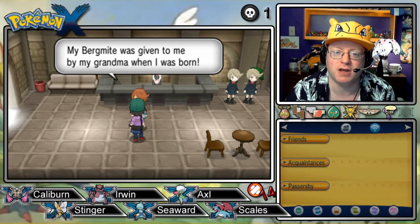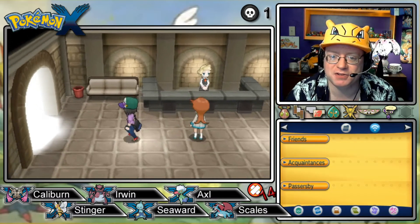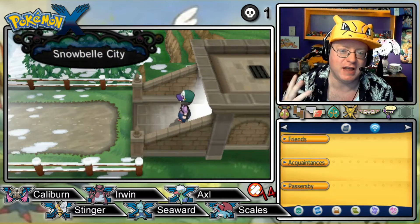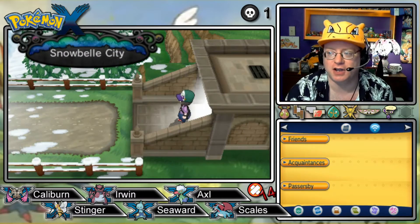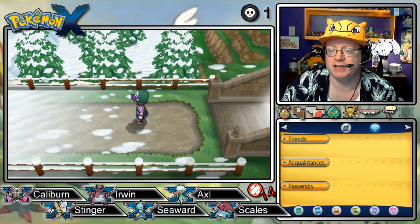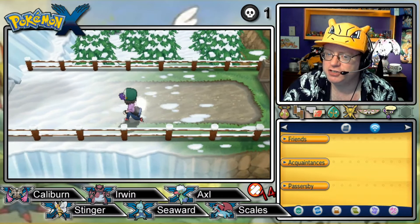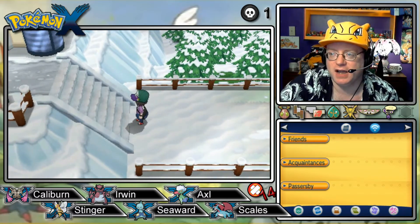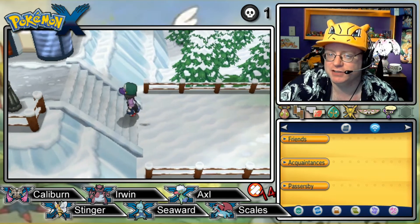My Bergmite was given to me by my grandma when I was born — it hasn't melted yet. Of course not. Pokémon, even though they might have natural attributes of what we equate to things — like Bergmite being ice type, you might think of it as actual ice — I don't think they would just naturally melt, you know?